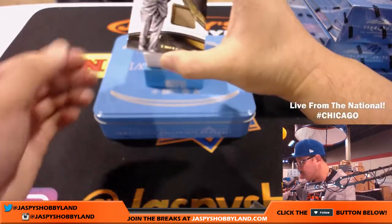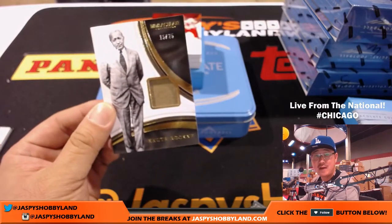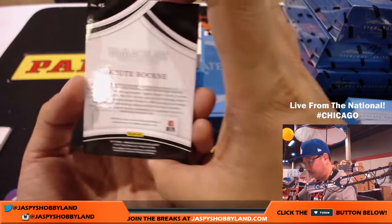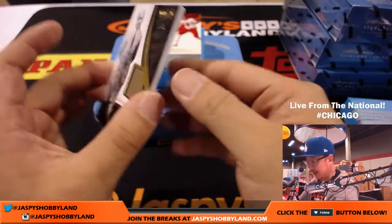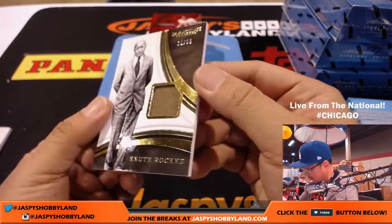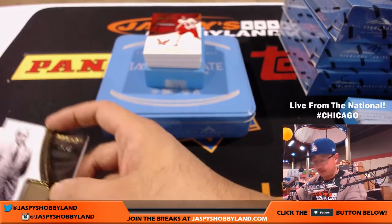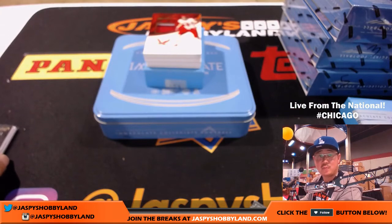Is this a coach here? Oh yeah, Knute Rockne. That's 15 out of 25 — there's a relic in there. It says player-worn material. Wow, is it from his jacket? His classic jacket? That does look like a piece of his suit — the Fighting Irish. That's another one for the number five, another one for Thomas Metzger.